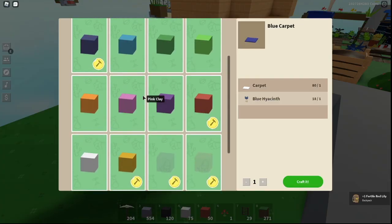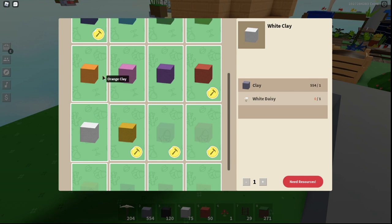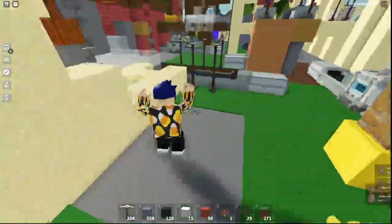And if you go into the coloring station, you can see we have like so many new blocks. Like white clay — that's new. Purple clay. There's so many new things now, and that's pretty exciting. We have all this new stuff here.